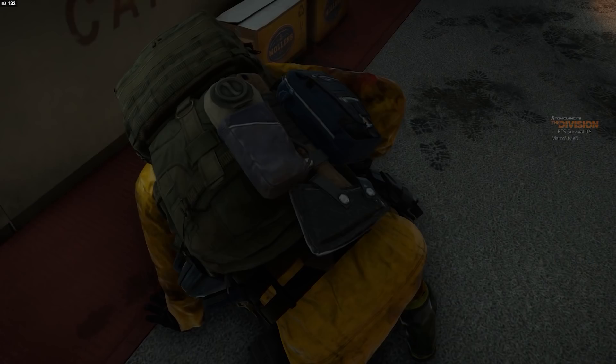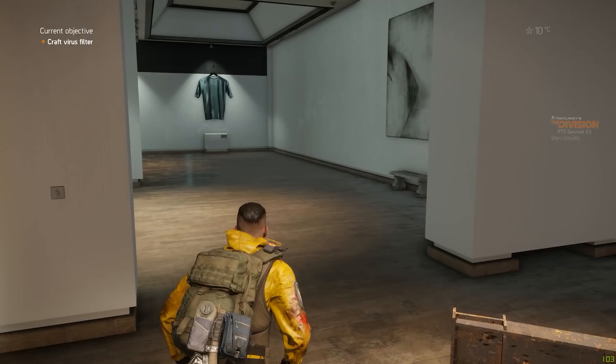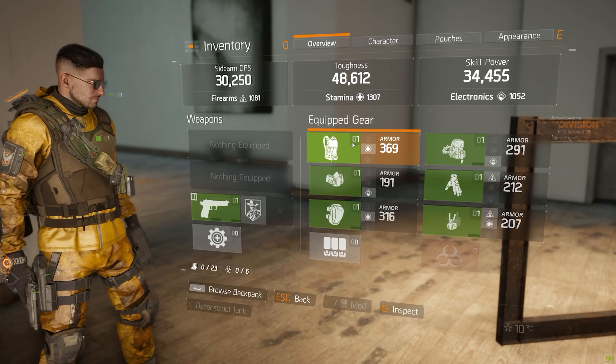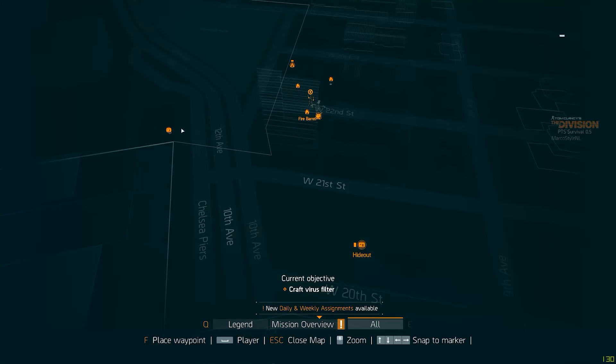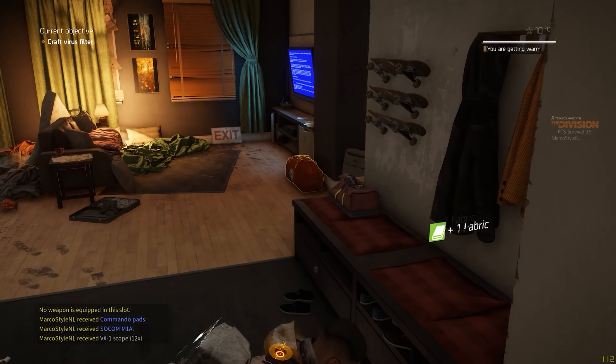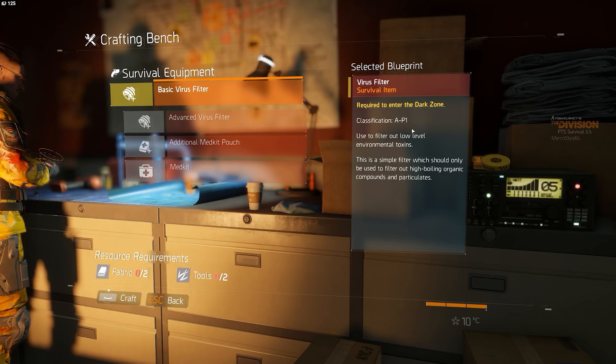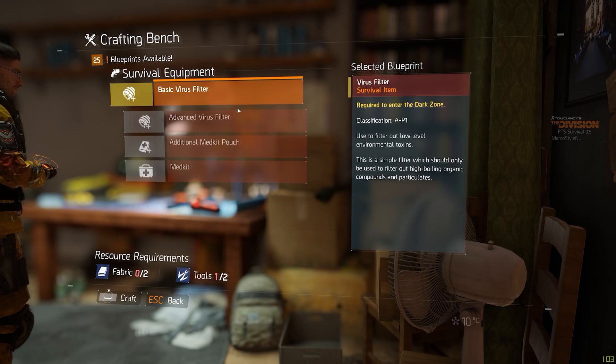In survival mode you lose all your gear, items, consumables, and crafting materials, and start off with a very basic kit — a few medkits, a sidearm pistol, and some green gear items. You'll be placed in a random safe house on the map. Unlike the normal map, the survival session map has many safe houses — almost one on every other block. These safe houses work similarly to normal ones: you're safe from NPCs and other players here. You'll also find a crafting bench in every safe house, which is important because you'll have to craft a lot of things — not only gear and weapons, but also your skills, since you don't start with them.